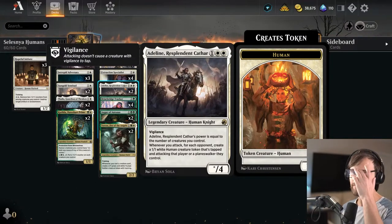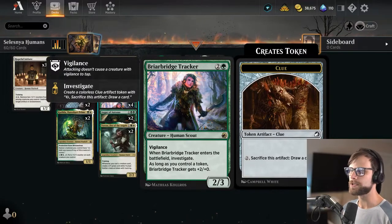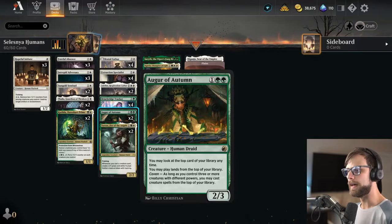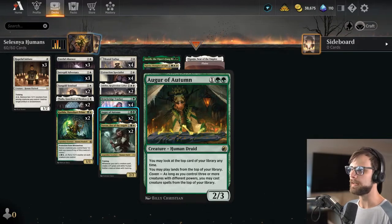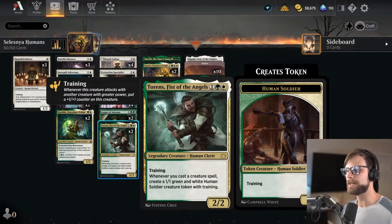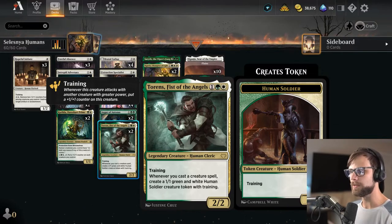Speaking of two-for-ones, Adeline is in here, obviously capitalizing on the vast abundance of creatures and creating more of her own. Briar Bridge Tracker gives us a little bit of extra card draw, which is really phenomenal. Augur of Autumn works exceptionally well if we've got coven active, because it allows us to play cards from the top of our deck, which is really helpful. Card draw is not something that green and white are necessarily known for, so having this option with the Briar Bridge Tracker and Sigarda gives us an opportunity to keep moving forward. We have Torrin's Fist of the Angels to capitalize on getting extra creatures onto the battlefield. It's been a little lackluster, I'll be honest — being a three-drop two-two is a little tricky.